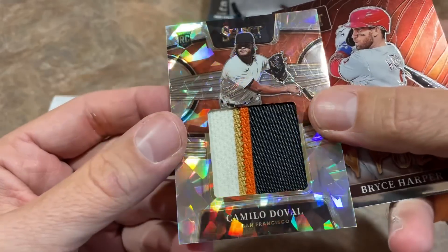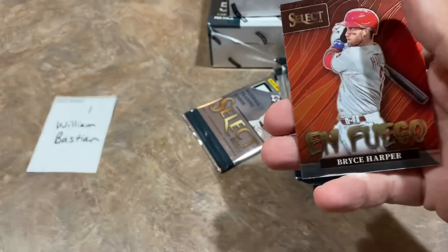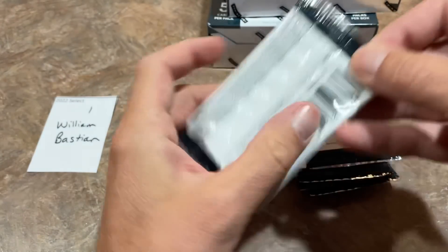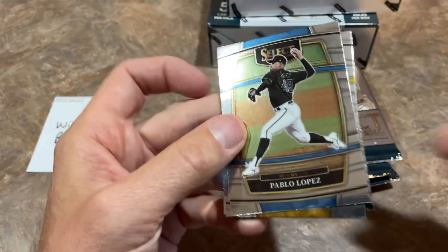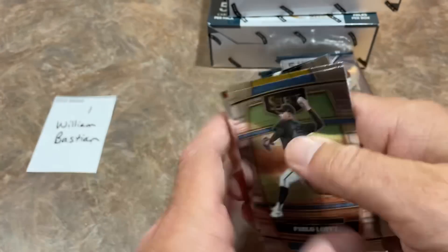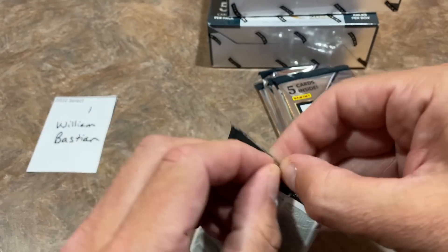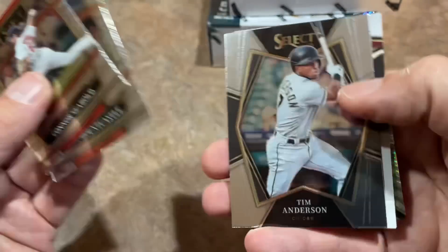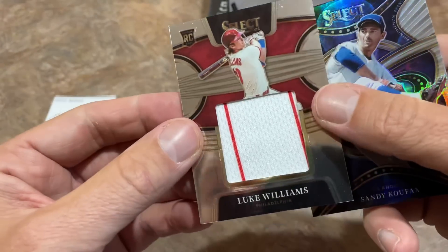There's our next hit — a nice Atomic Camilo Doval numbered out of 25. A nice-looking card for William. There's also a Bryce Harper insert. Series 2 came out on June 10th and we still have yet to see any blaster boxes anywhere. They're weeks behind on getting the retail, but I believe this is the weekend the retail should catch up with the hobby.